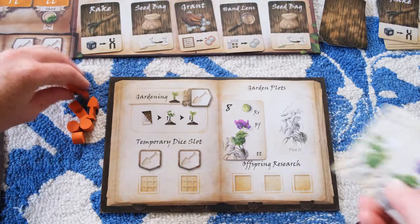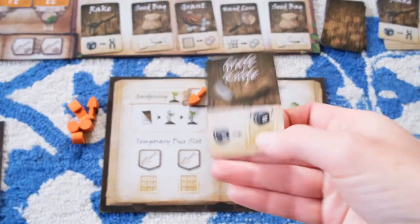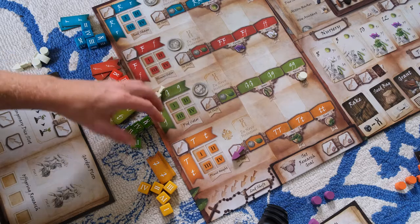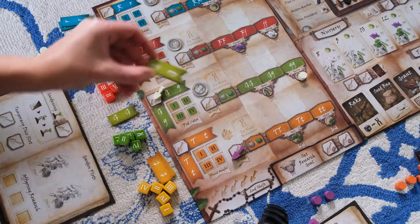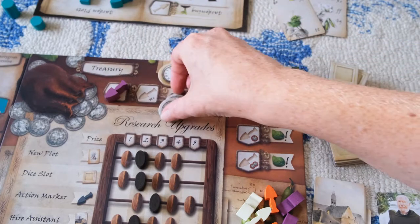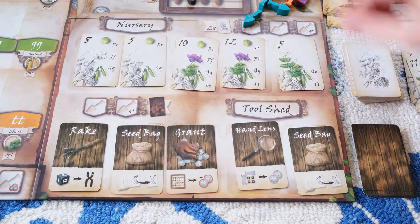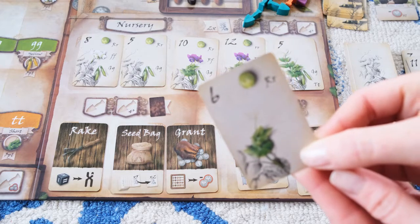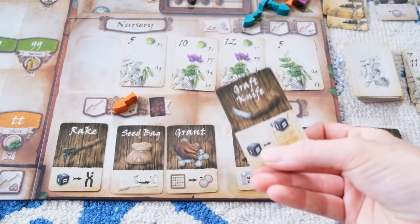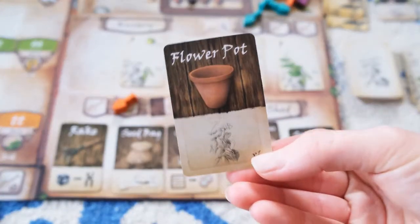There are also actions you can take on your player board, starting with gardening — which lets you select, harvest, or plant a garden card. You can reserve a temporary dice slot, manipulate parent gene settings, reserve first or second shifts for drafting dice, or set goals. The treasury action gives you two coins, and the university action lets you validate any trait on a card for one coin, or take new pea plant or tool cards. Tool cards give you different abilities — some are used immediately, some at your discretion — and once played they are discarded.